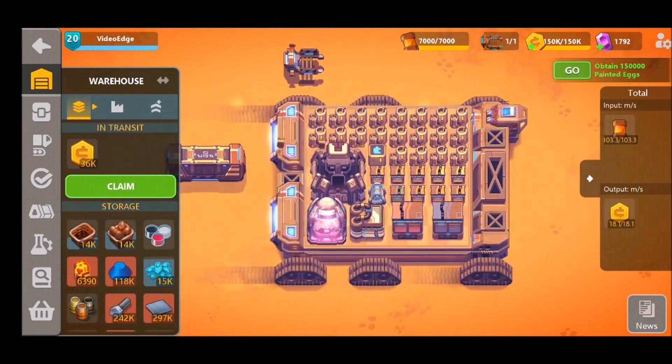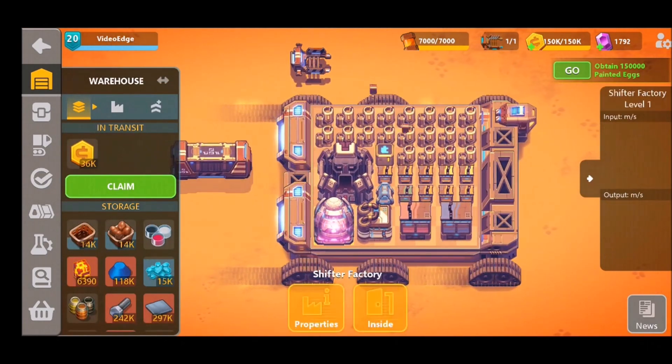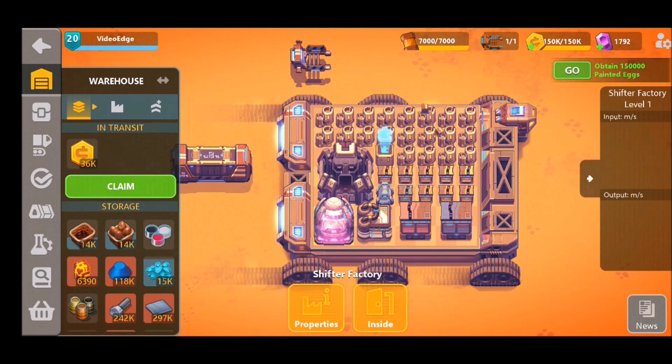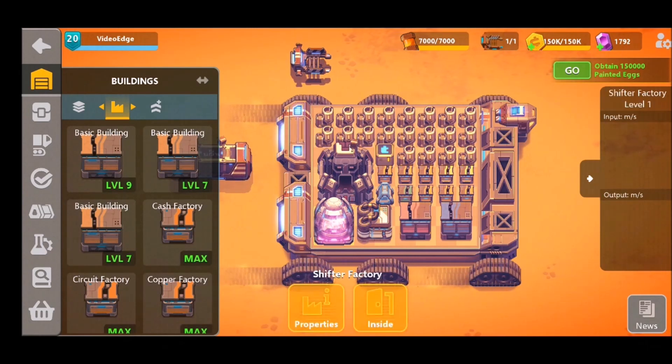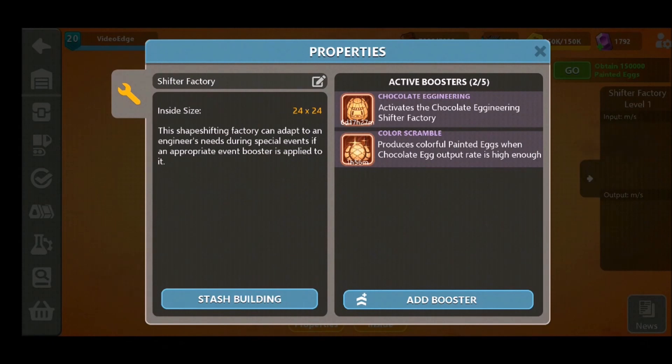Before we get started, the first thing you're going to want to do is activate your shifter factory. Buy the booster from the shop — if you've already got the shifter factory, it'll be in your buildings tab. Simply drag it out, activate your booster on the factory, and that puts you in a position to craft all of these materials.